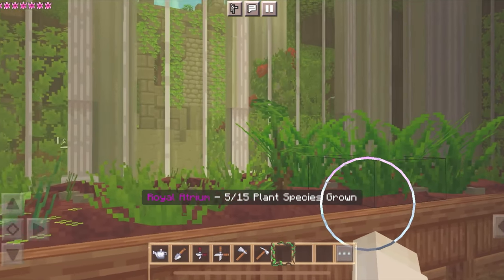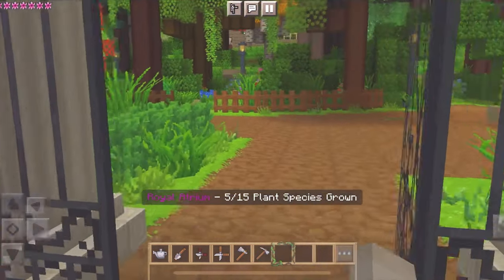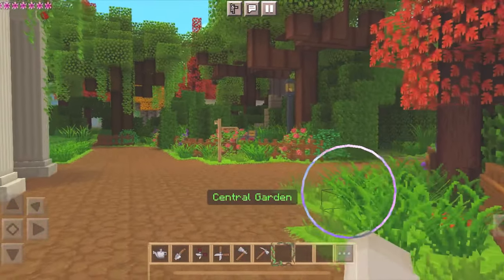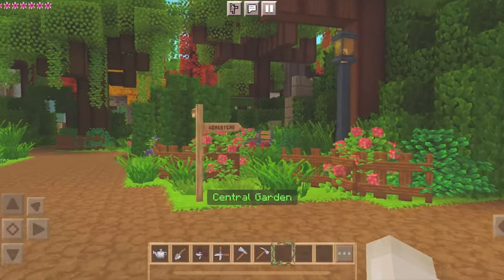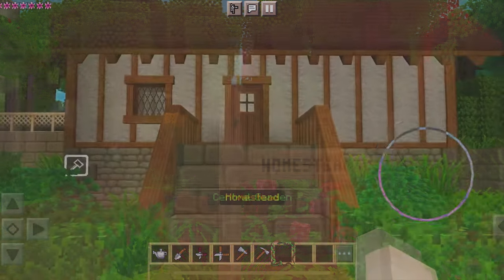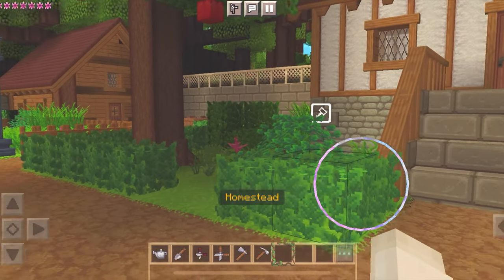I'll put all the rare ones on this side. There's already a plot ready — there you go! Look how big you are. Let's give you some water. Can't wait to see you grow — gonna be so beautiful. My new monstera plant is happy in its new home. Let's head to my home; now that I have a bunch of resources, maybe I can upgrade my home to level 2.